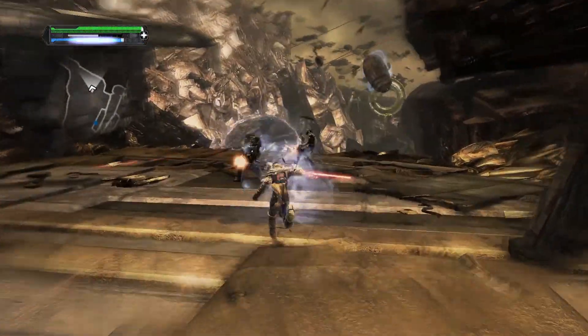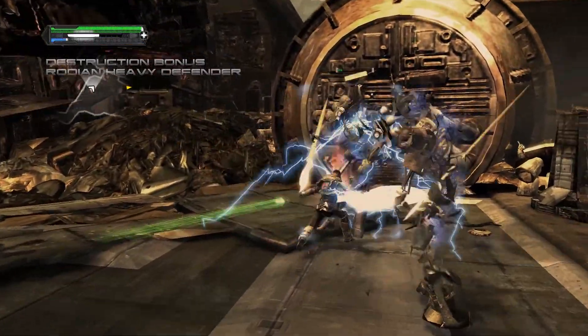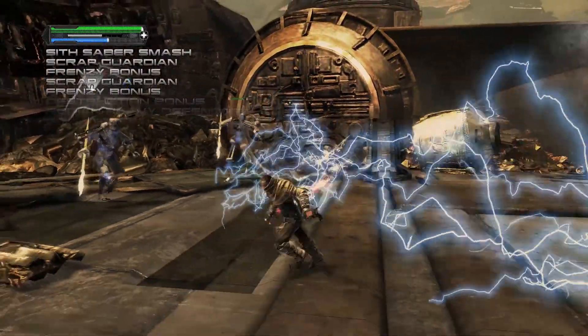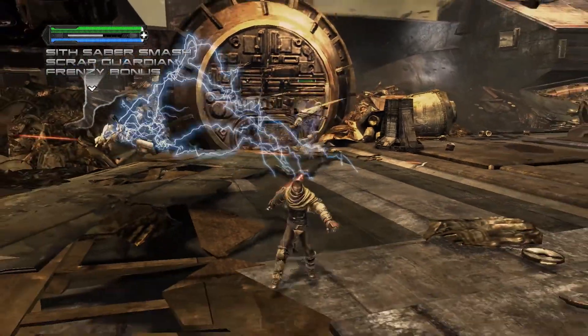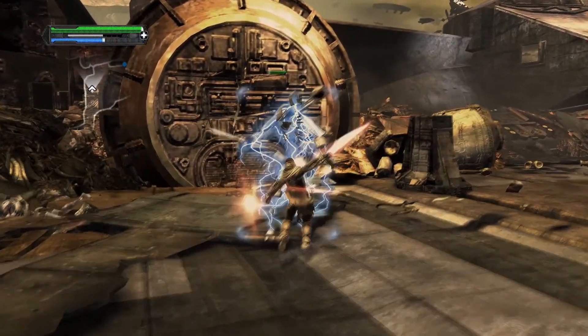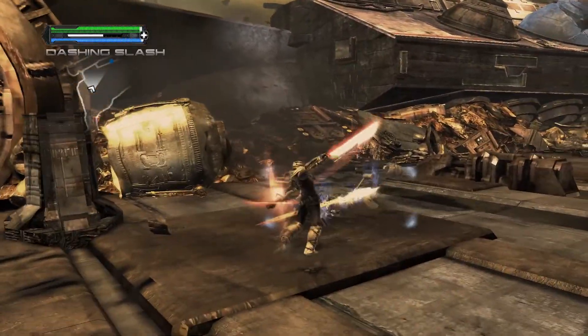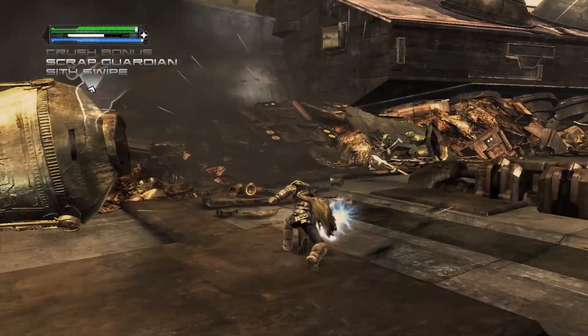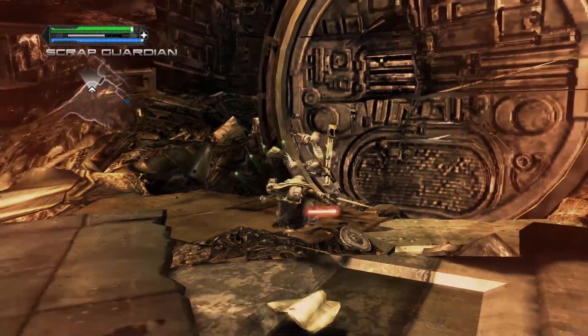These Greedo guys - I actually don't know their name, I always call them Greedo because they're the same race as him. They're not that big an enemy - they're kind of like the stormtroopers in the previous level, they just shoot at you. They're literally just stormtroopers with a different skin. I think their AI is a little bit different as well, they sort of have different behaviours.